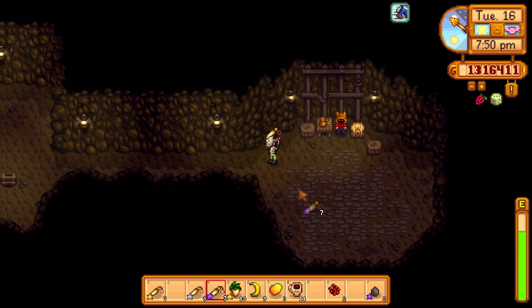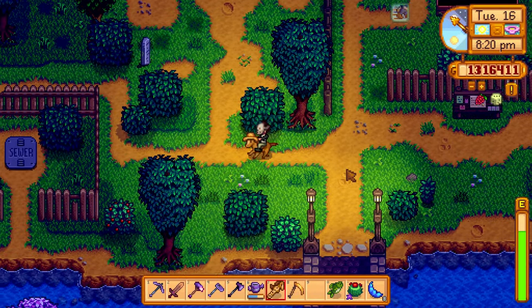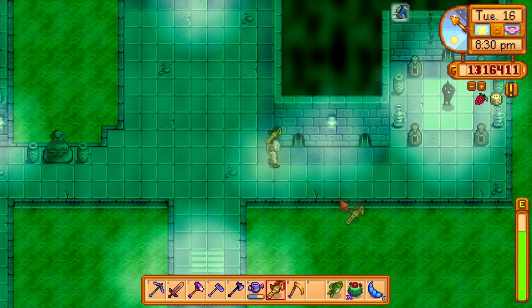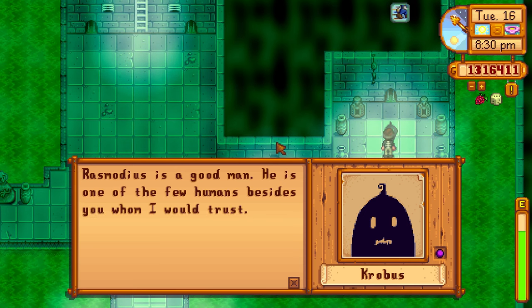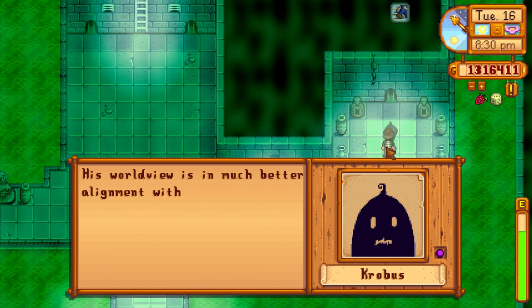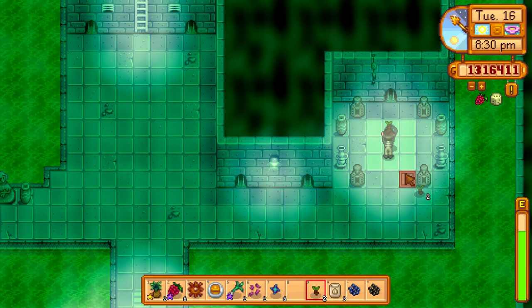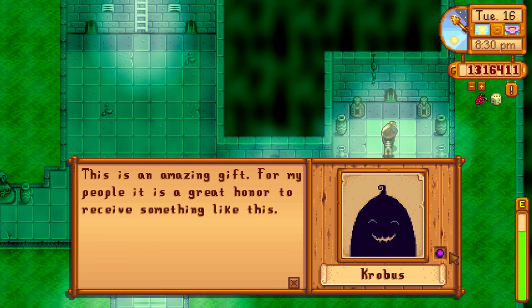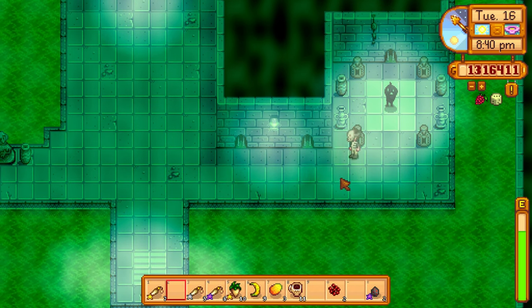Nine out of ten with the duck feather. I need to stop skipping dialogue since I have the more dialogue mod installed. Heading over to Krobus — there's also a special request to kill skeletons in the mines, which we could do later this episode since we haven't been there in forever. It'll break up all the chief fruit gameplay. Krobus says Rasmodius is one of the few humans he'd trust — that's funny coming from him. Giving Krobus a rabbit's foot, which everyone loves except Penny.